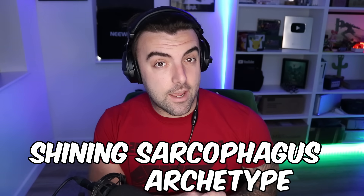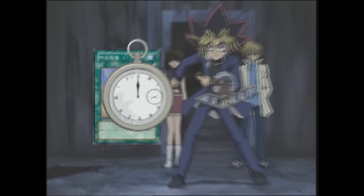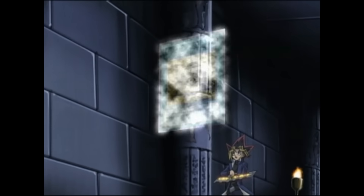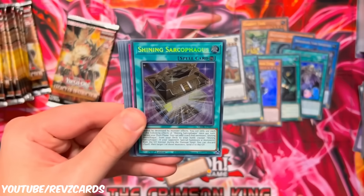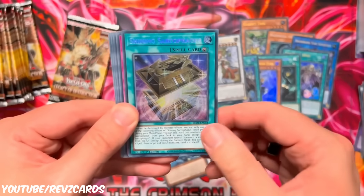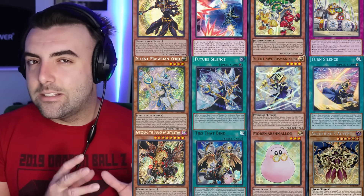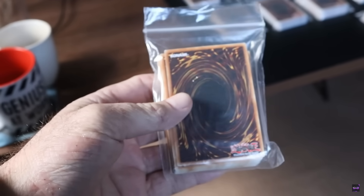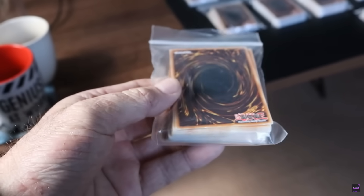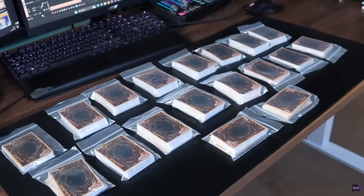The Shining Sarcophagus Archetype is a series of cards based on iconic monsters and moments used by Yugi when he dueled without the Pharaoh by his side, with the central card to the archetype being the Shining Sarcophagus itself. The cards first released in the 2024 pack Legacy of Destruction. You could say this deck is the true modern-day version of Yugi's original deck, as opposed to the near two dozen decks his deck has spun off into in the modern day for each of his individual monsters.